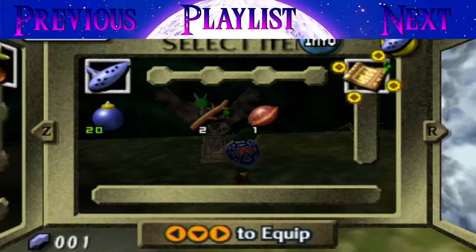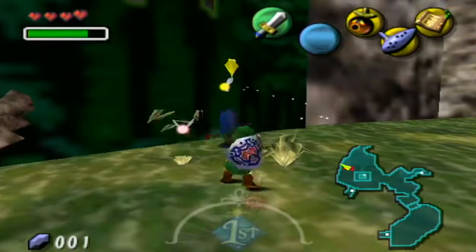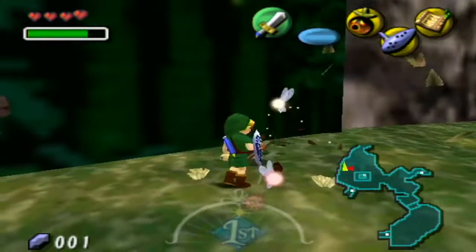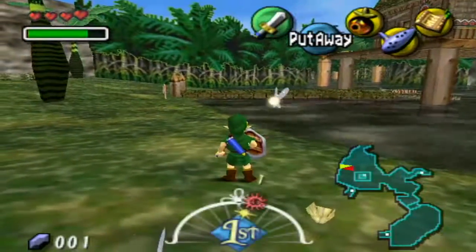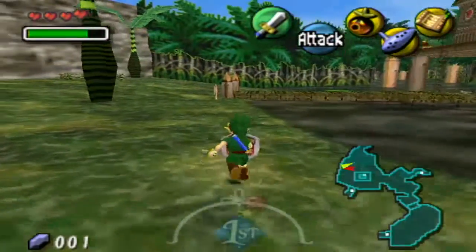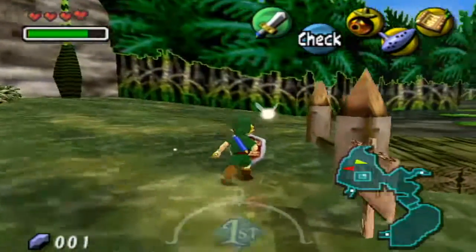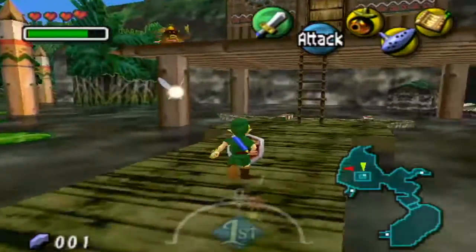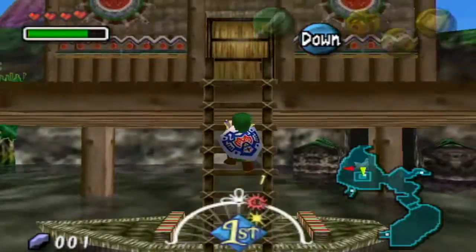Greetings ladies and gentlemen, CCX here. Welcome back to the Legends of the Majora's Mask. In the last episode, we ended up leaving Clock Town and gotten a few heart pieces by completing just like two side quests — probably only one. But other than that, we are now in the first true area of Majora's Mask, the Southern Swamp.